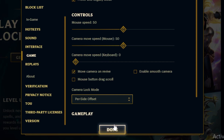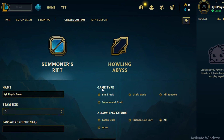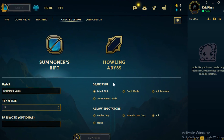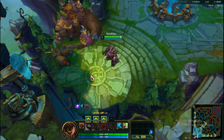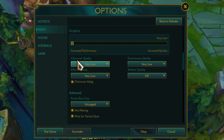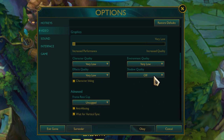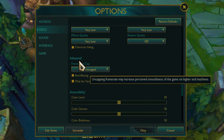Click done, then create a custom match so you can change the in-game settings. Press Escape, head over to the Video tab, and set your character quality to Very Low, environment quality to Very Low, and effects quality to Very Low. Set shadow quality to Off.